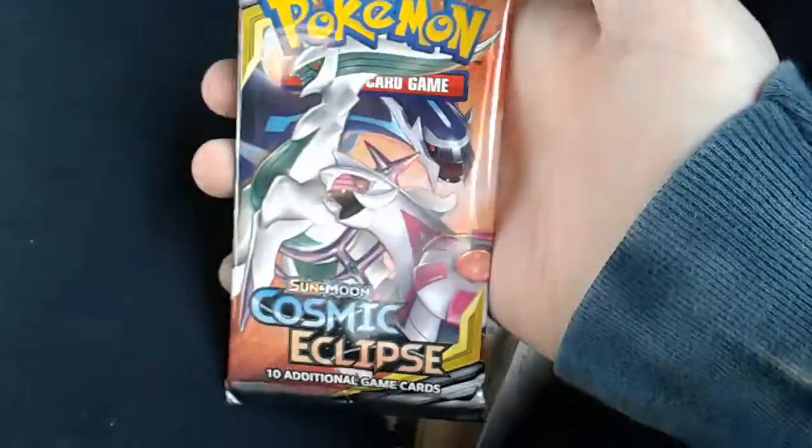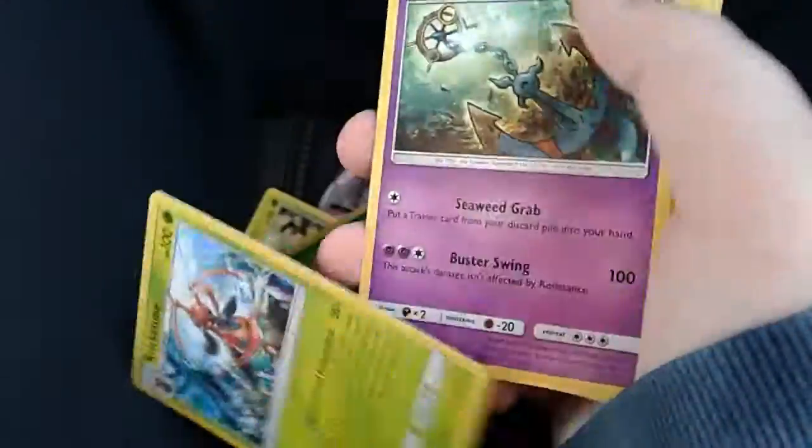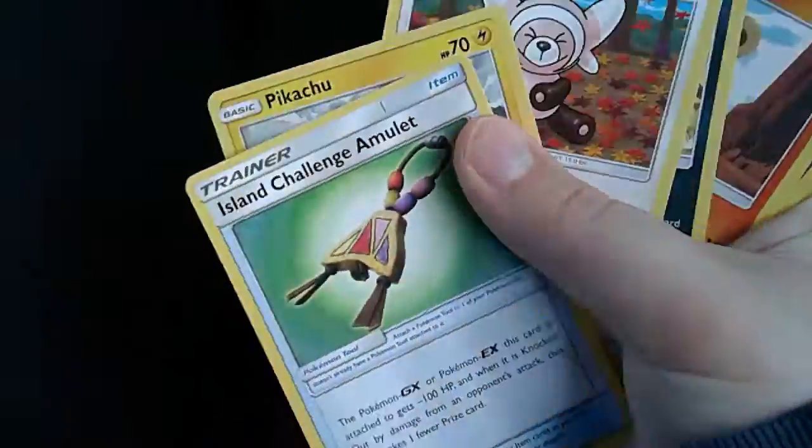Now on to the last pack, which is The Legendary. I hope we're going to pull something from this one, please. Leaf Energy. Kricketune, Dismuke, Dismuke, Island Challenge Amulet, Pikachu.